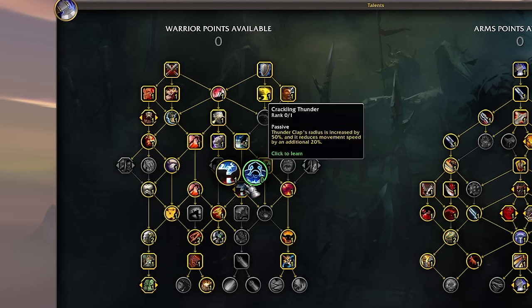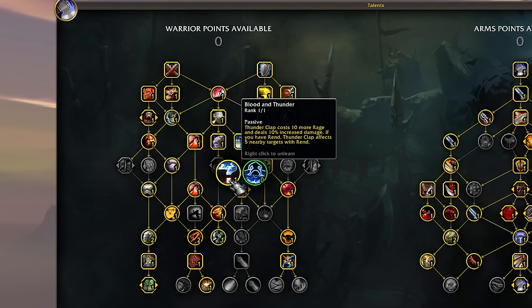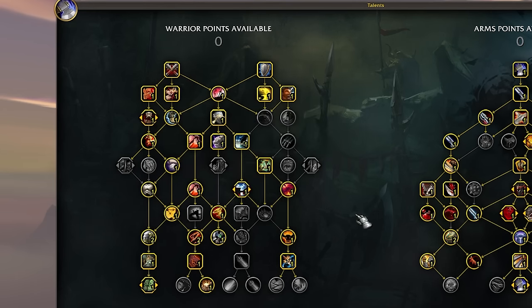We're also taking Thunderclap with the talent that spreads Rend around. This is still really nice to have, but our four-set kind of does that too, so maybe later we don't need this. I think it's just good to have, especially in RBGs. Any situation where you can Thunderclap a bunch of targets is really nice — it's not as important single target, but it is very nice to have.